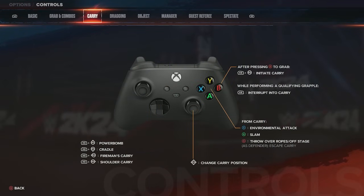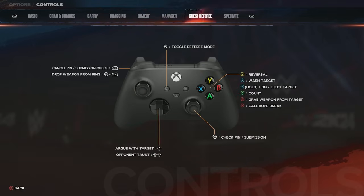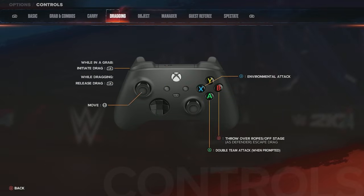The final piece to look at is controls — just to highlight what's going on if you're having any trouble understanding what to do as a manager, referee, or when using weapons and throwing objects, or if you're spectating a match and want to know what the different cameras do. There's a ton in there to look at. If you're looking for more info on 2K24 like My Faction and new unlockables, click the video linked here.